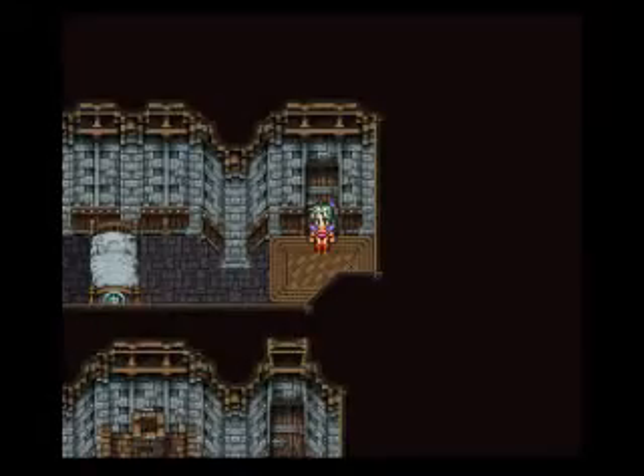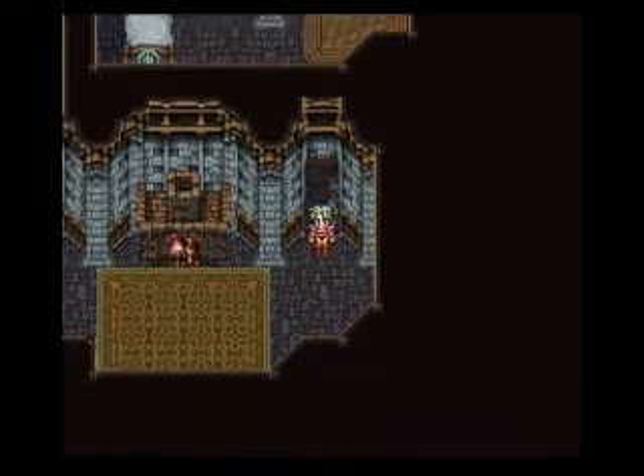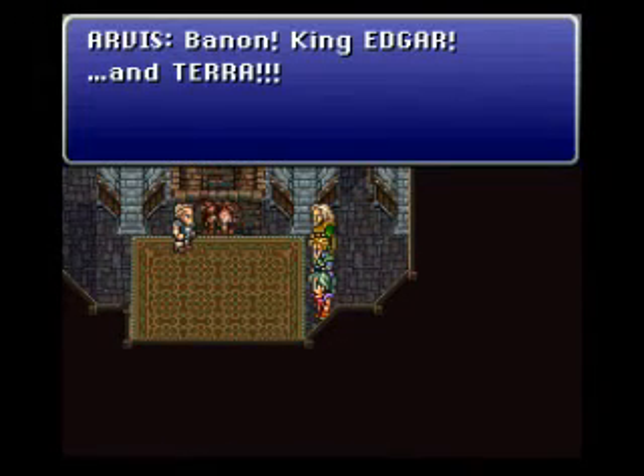Anyway, we're back in the old man's house here — this is pretty much where the scenario ends. If you're planning on sharing equipment amongst your other groups, you can choose to unequip things from your current party members and it'll wind up in the inventory for the other scenarios. So all the weapons go up into the cloud and everybody can access it. Go for this door and the scenario will end. And it's Arvis — that's the old man's name — Bannon, King Edgar, and Terra.